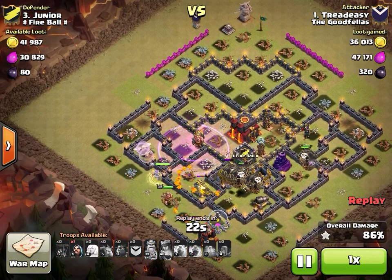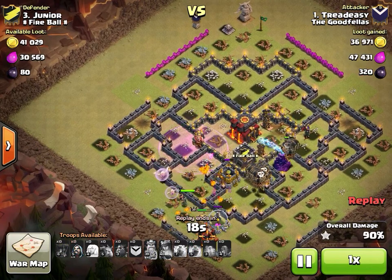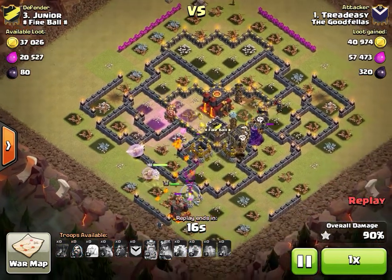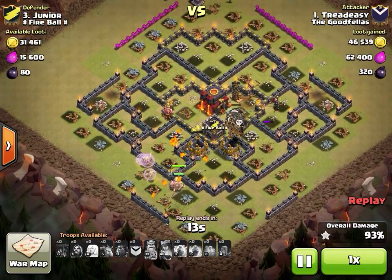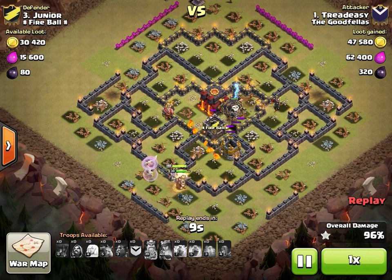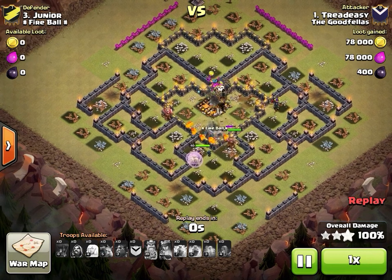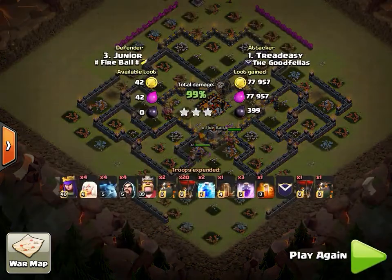He's got about 12 loons left with just two teslas and a wizard tower to worry about, and both heroes are in great health. A phenomenal attack using two completely different approaches to take out a Town Hall 10. For those like Onyx preparing to go to TH10, note that lightning should be higher on your upgrade priority list — able to take out an inferno tower with two bolts and an earthquake.